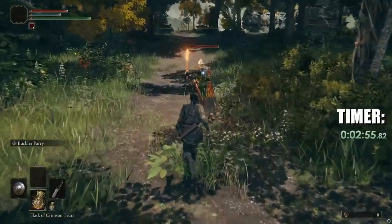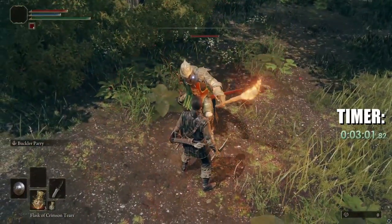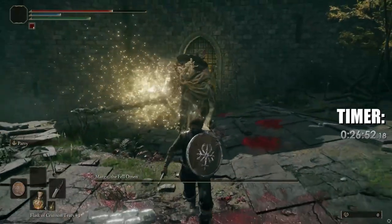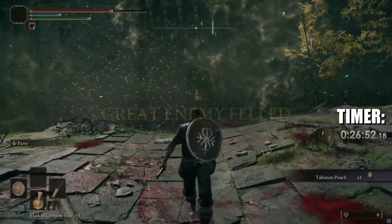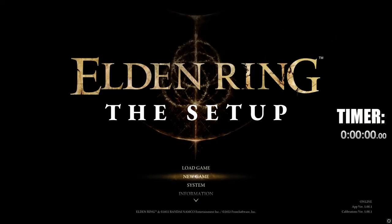Technically, you could practice parries here with the soldier within three minutes, but there's little risk and less reward. Here's how we're going to fell Margit for that great reward — and I'm not talking about a talisman pouch. My goal is for you to believe that you can achieve parry god status and then achieve it.